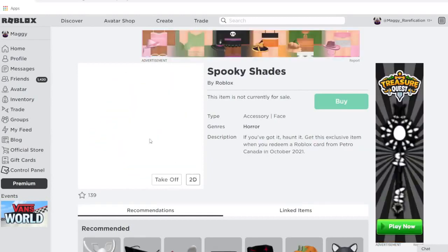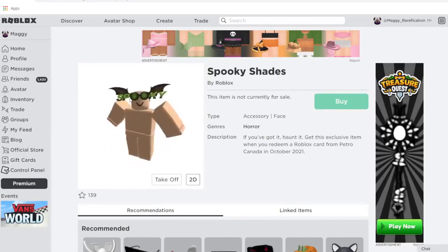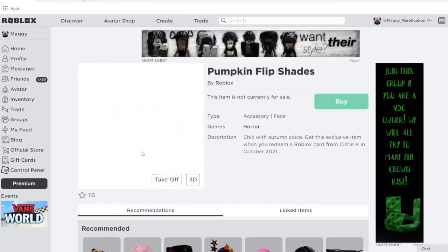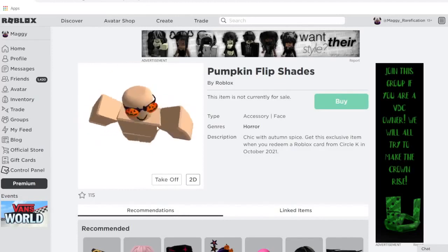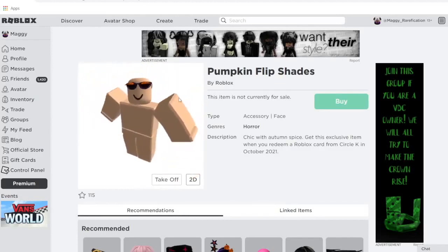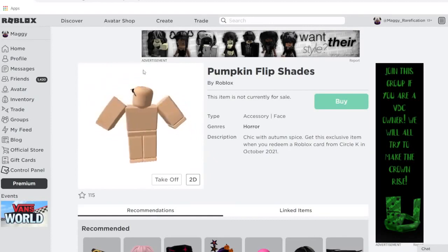Next up we have Spooky Shades — these are pretty cool and very big. The O's are the glasses part and the rest are the letters in the word 'spooky.' You can get them from Petro Canada. Next up we have Pumpkin Flip Shades — they go over the eyes and flip up, which is pretty unique. Pumpkins are pretty cool for Halloween, and you can get these from Circle K.